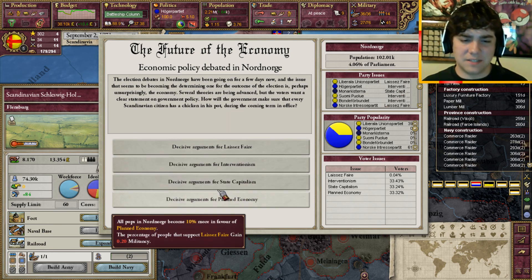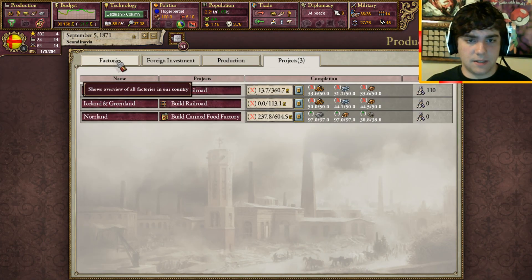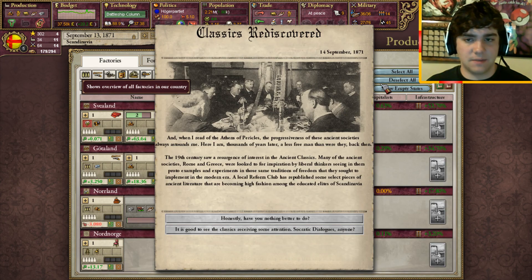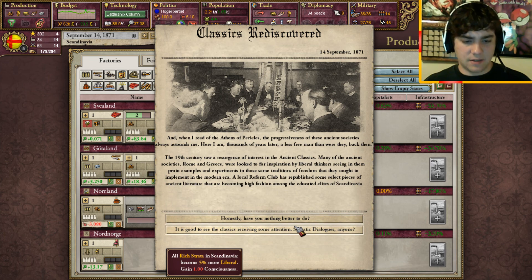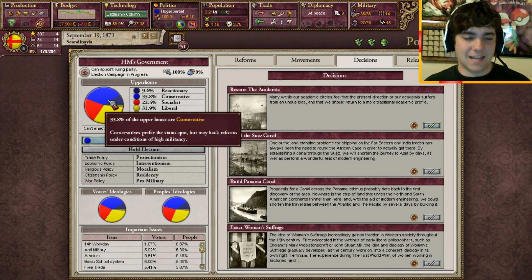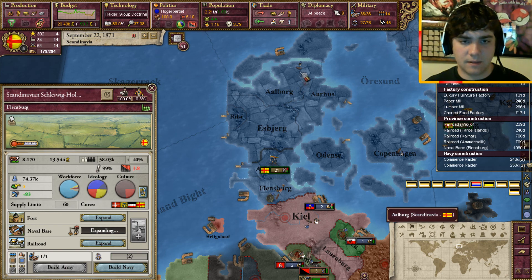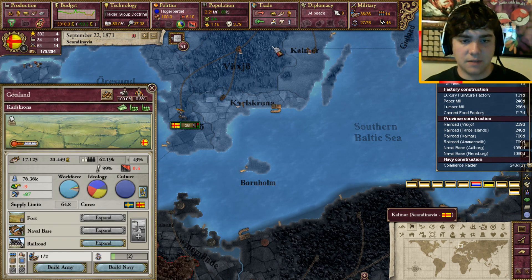We want to be more in favor of interventionalism, so there we go. At least we want our populace to be. We've got some more projects - Kent food sounds like a good idea. We can definitely afford to now. These are reading the classics - we'll gain some liberal. We love liberal. We need to have lots of liberal and conservative to bust out the socialists. September - we've finished that. Now we can go around and upgrade our naval base. That's what we're probably going to be doing with our money, is upgrading our naval bases. And since it takes a lot of timber, that'll actually hopefully help us.